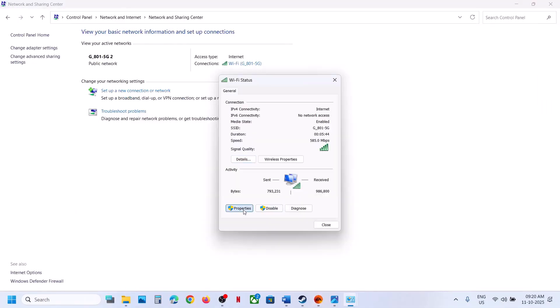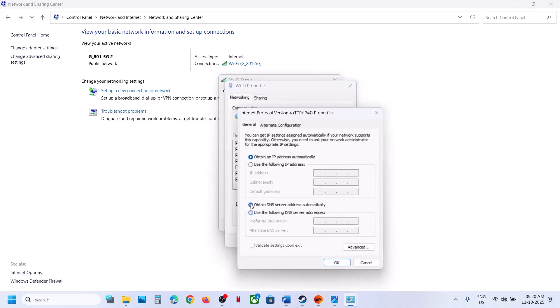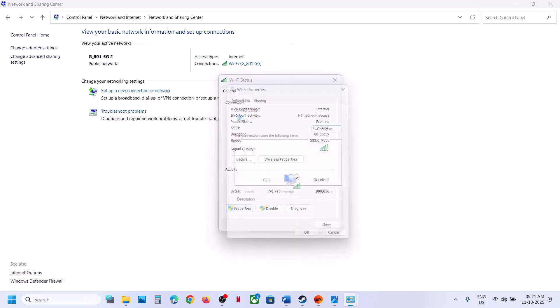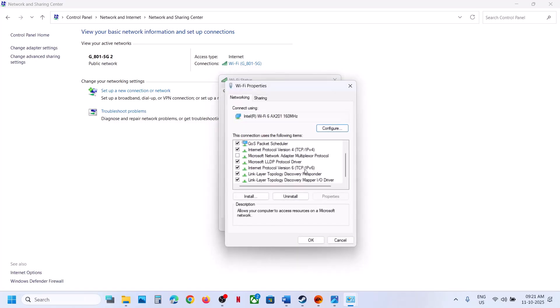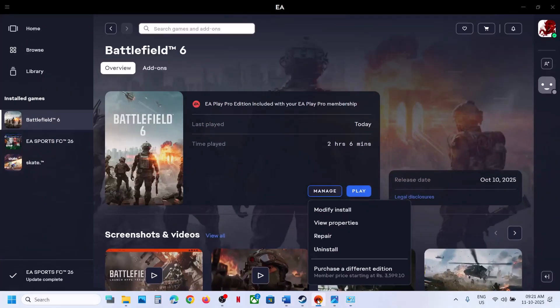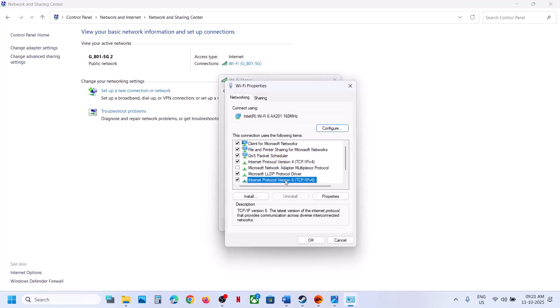Still not working? Go back to Properties and select Automatic to switch back to the default DNS. If that does not work, go to Properties once again. Here you can see Internet Protocol Version 6 (TCP/IPv6) — uncheck this box, click OK, and launch the game and check. Once you are done playing the game, go back and put the check on Internet Protocol Version 6 again, then click OK.